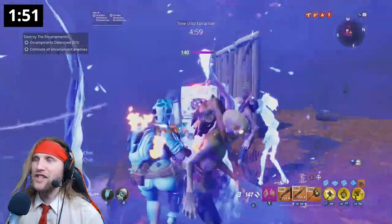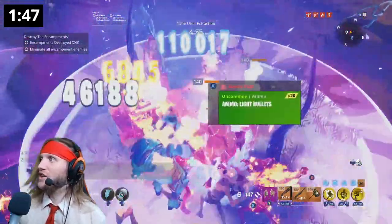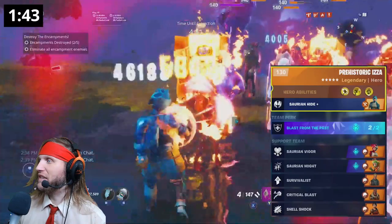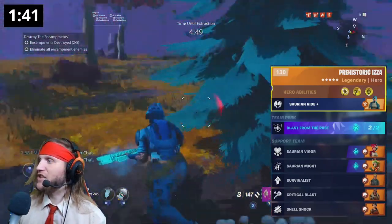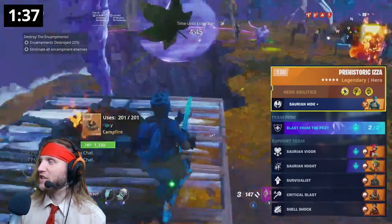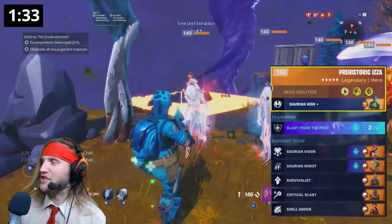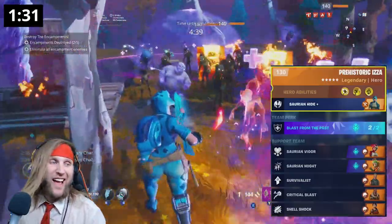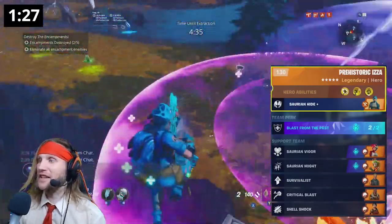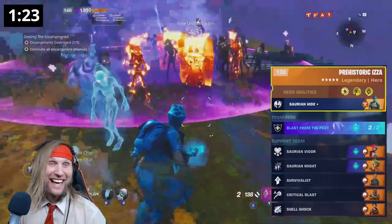But she also can be used as a commander. You go and take her with Saurian Hyde. You go with Blast in the Past for the extra armor. You go with Saurian Vigor for extra health regeneration. You go with Saurian Might for extra bullet damage. Survivalist to heal yourself. Critical Blast for some shotgun crit damage. Shellshock for some extra shotgun damage. And you have yourself a Shock Trooper Juggernaut — virtually impossible to kill. A murderbot from hell. She's amazing, actually. Like, legit.